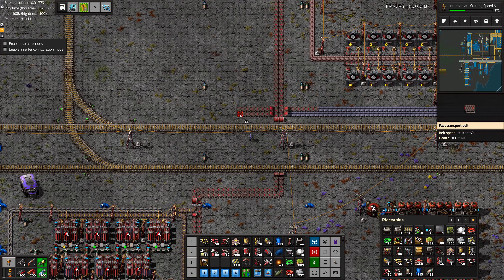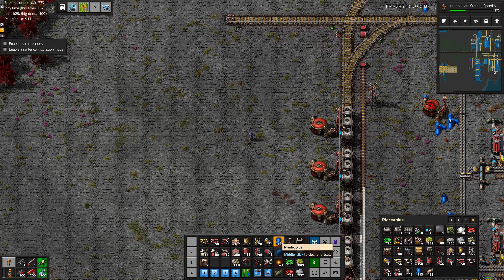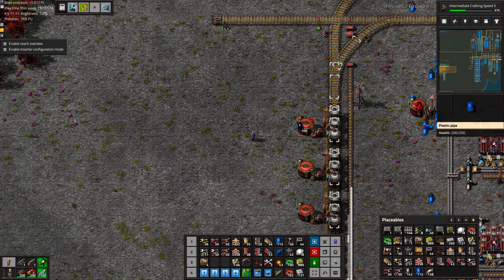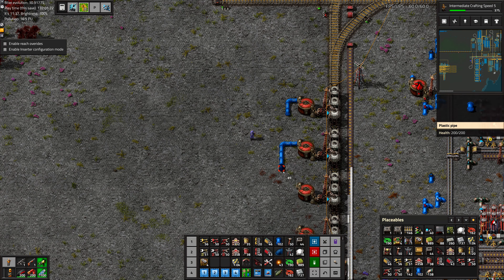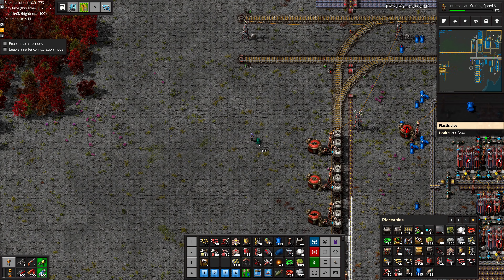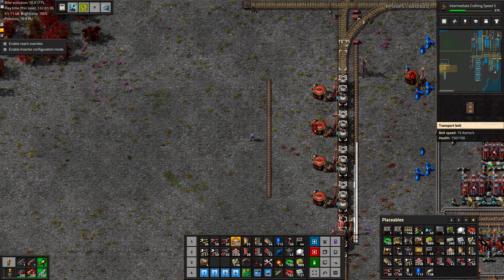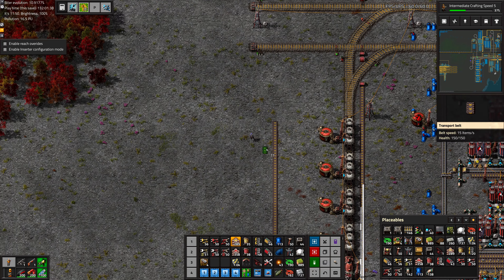Okay, acid continues. Then we'll need to do some processing. We want to leave some space for pipes in here, because the pipes are going to have to come in there or the other way. So we don't want to squish it in too hard here.